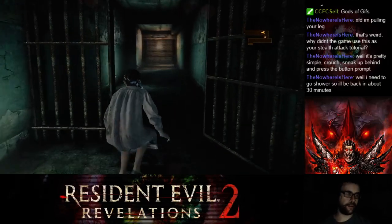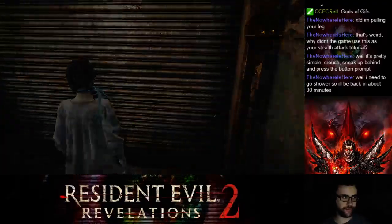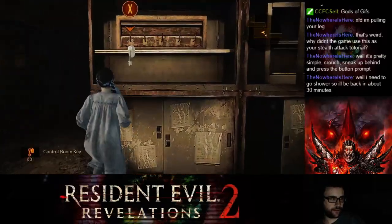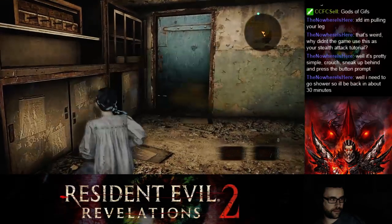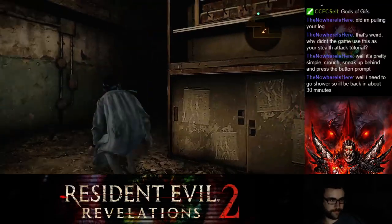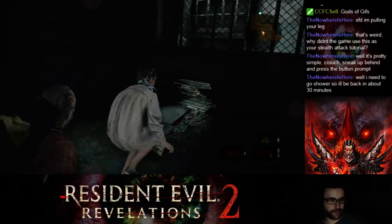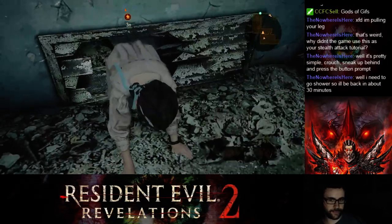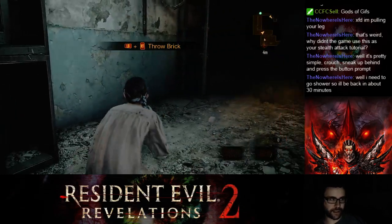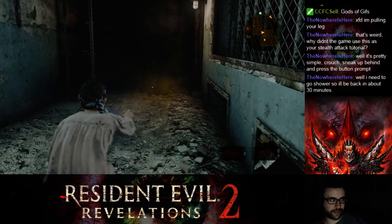If you try to run, it'll get you out of stealth mode. There's nothing around, so I don't have to sneak — until I get to here, I guess. There is something on the other side of this door, though. Maybe I should just go around here first. It's gone now. So she does have... that's what the brick was. Can I knock the guy's head off if I do this?